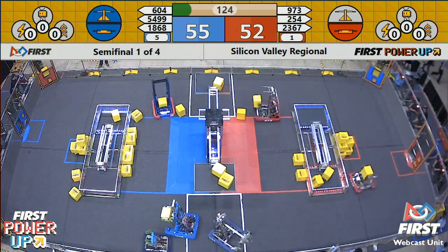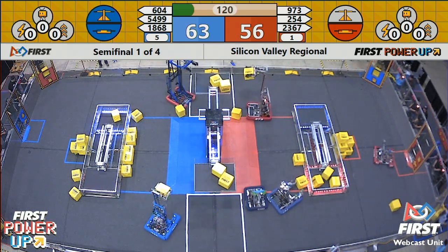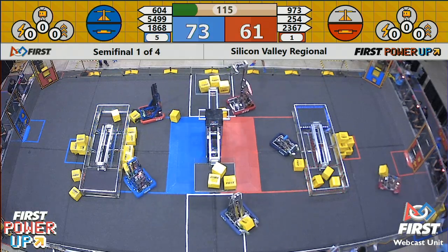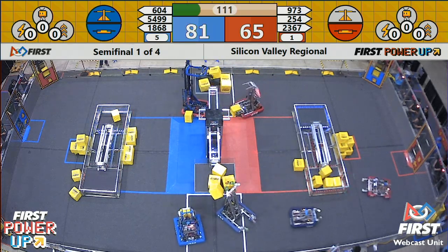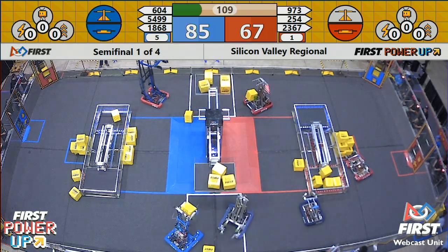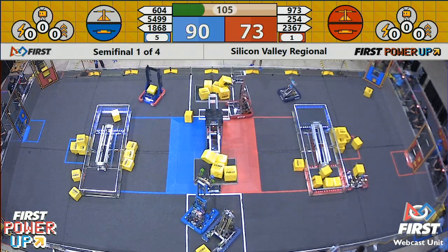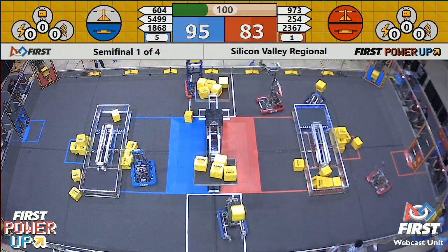604 grabbing the scale second — power on the scale for blue alliance. Blue alliance also has their switch in ownership and the blue alliance is now pulling ahead into the lead. They've got three power cubes now on the blue alliance side. Blue alliance maintaining that lead. Red alliance — 2367 on the red side of robotics — getting the switch filled up for the red side. 604 and 1668 both working together to keep those power cubes on the scale for blue alliance, but 973 and 254 are working just as hard against them.